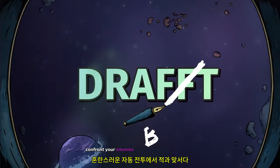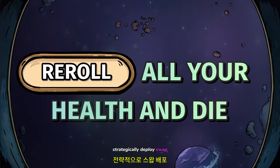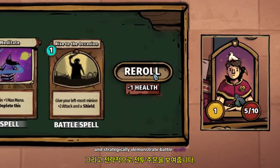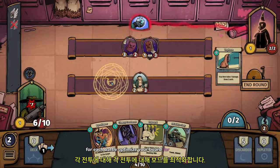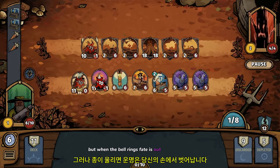Confront your enemies in chaotic automatic battles. Strategically deploy, swap, and remix your minions, and strategically deploy battle spells for each battle. Optimize your board for each battle. But when the bell rings, fate is out of your hands.